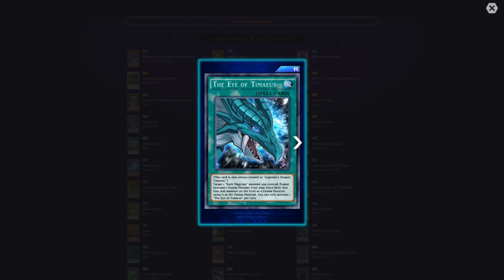The Eye of Timaeus — this card is also treated as Legendary Dragon Timaeus. Target one Dark Magician monster you control and fusion summon one monster from your extra deck that lists that monster as a fusion material, using it as the fusion material. You can only activate one Eye of Timaeus per turn. We've got a quicker way to fusion summon now.